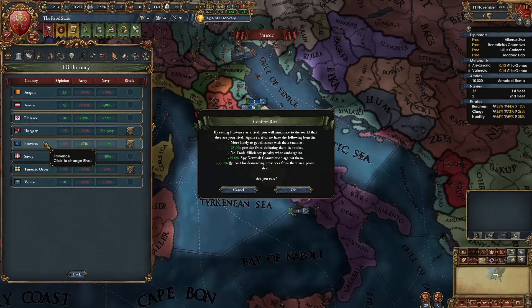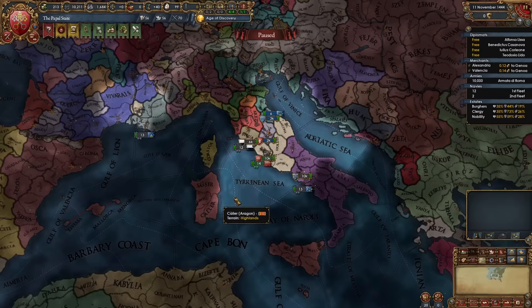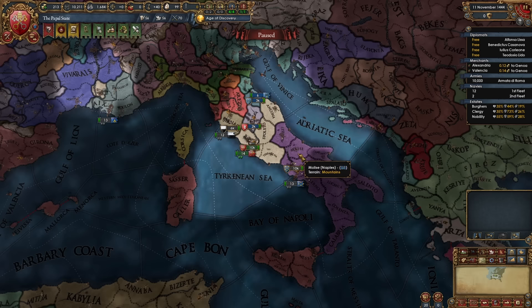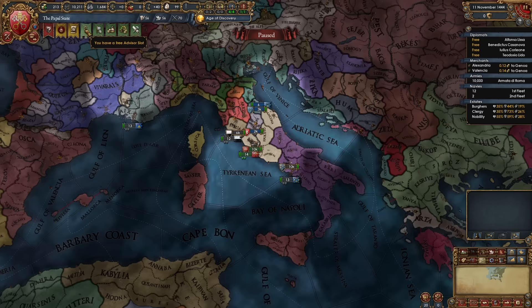Now it's time for rivals. Rival two nations — I recommend Provence and then one other, like Savoy. Keep the third rival slot open because we're going to rival Naples as soon as Aragon lets them go for free. Aragon starts with a PU over Naples, but a couple years in when Alphonse dies, Aragon lets Naples go. As the Pope we already border Naples, meaning we can pounce on them very quickly, catching them without allies. That's why we keep the third slot open for Naples.